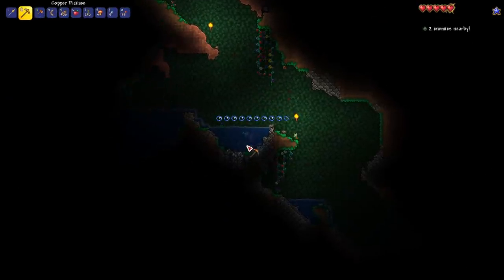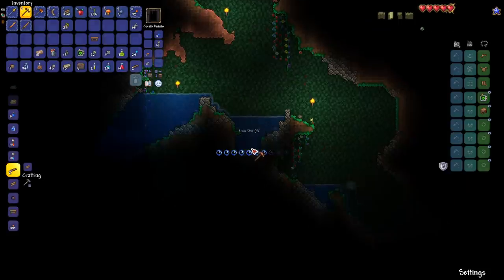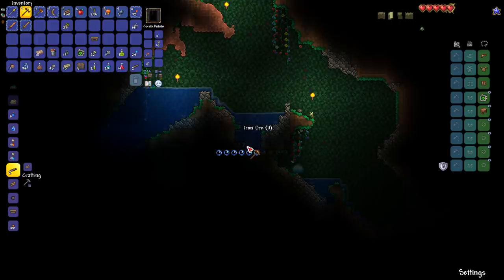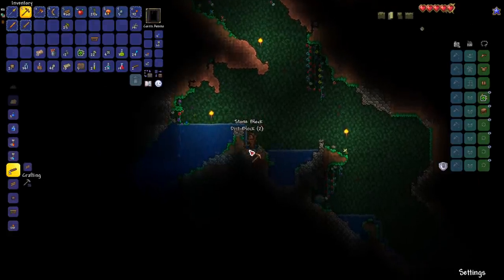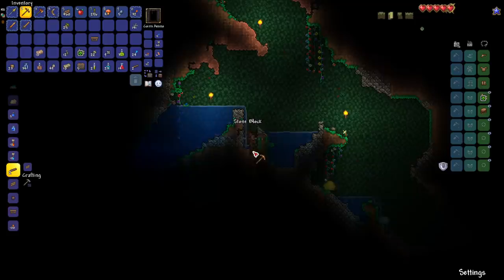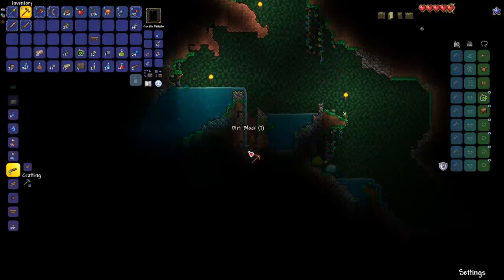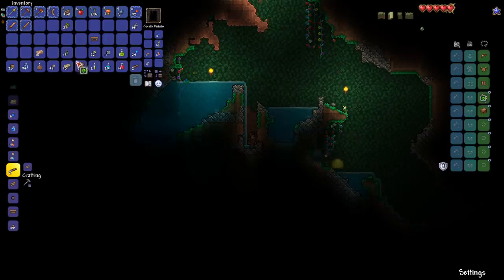Can of Worms — that obviously adds worms to your inventory. I'm really surprised I haven't run into a new enemy yet, but maybe we're just getting lucky. I'll open up the can of worms: boom, there's the worms. We're also noticing a lot of things have been re-sprited. And this item has a Warding prefix — great early game defense!